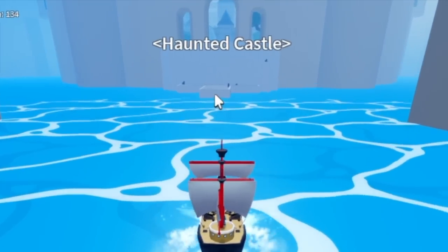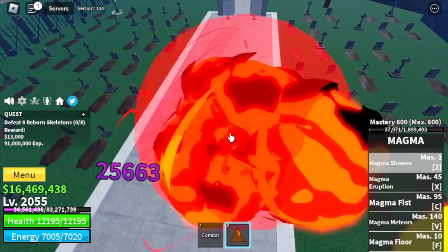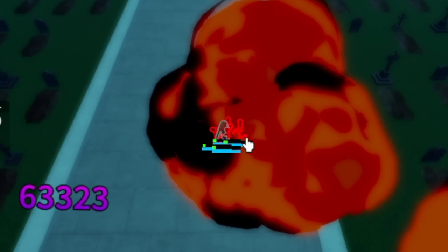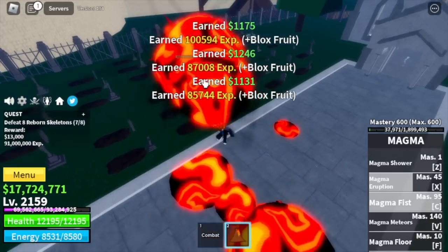After that, next island is the Haunted Castle. Target: Reborn Skeletons. Target level 2161. No strategy needed because we are Elemental — these mobs cannot damage us. So we're just gonna focus on grinding here until reach level 2161.